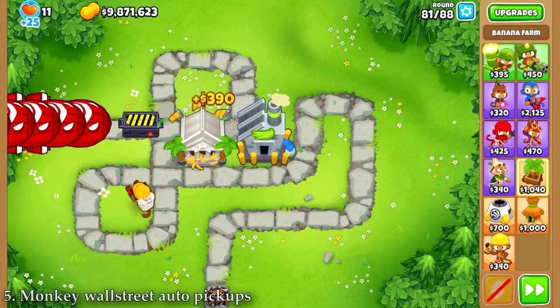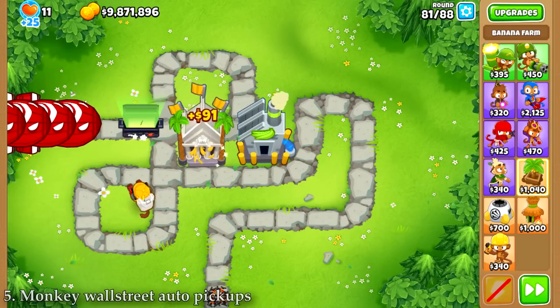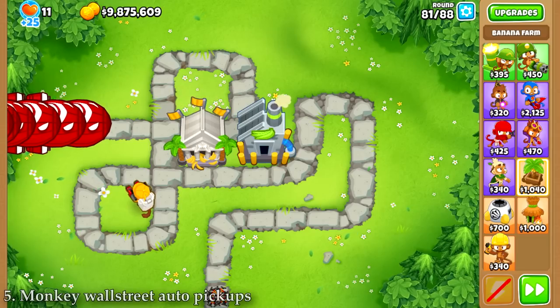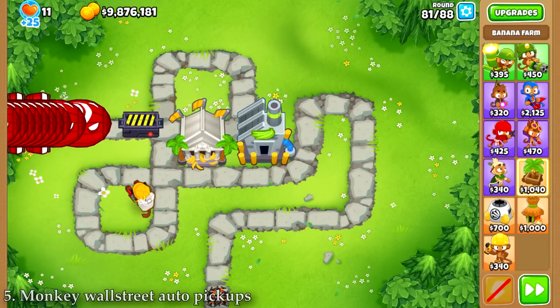The Monkey Wall Street picks up both bananas from other farms and traps from engineers, so you don't have to. The Monkey Wall Street used to have the same range as a normal banana farm and picked up items outside of its range, but now the range has been increased so that it matches the same radius it picks up items from.